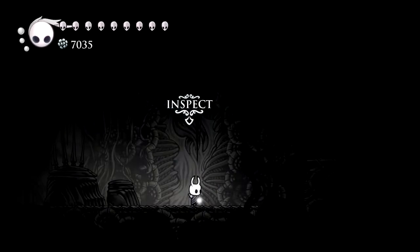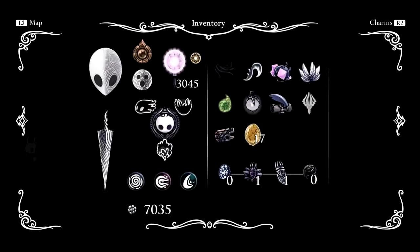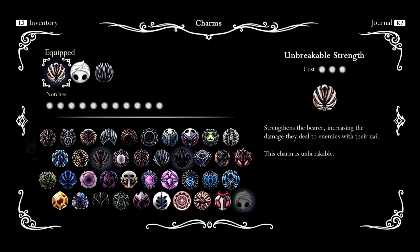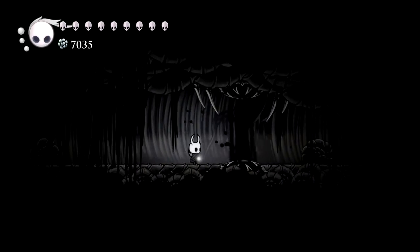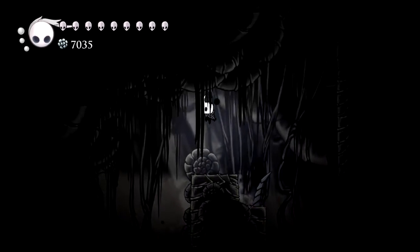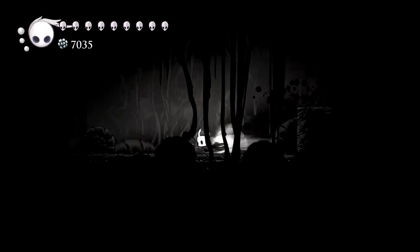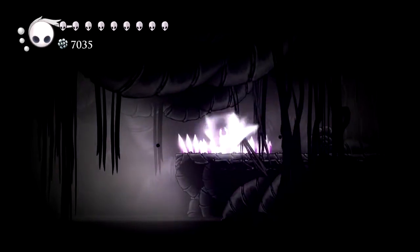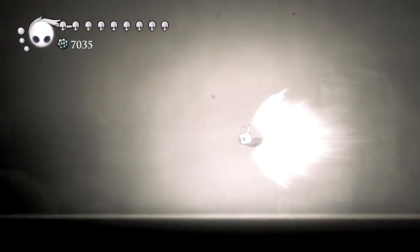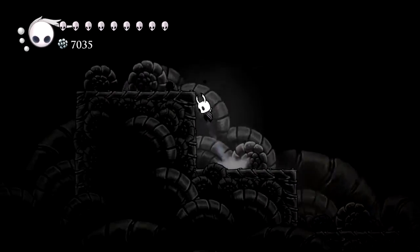I think I killed everything else, so I just have to get the siblings. Then I guess I need to figure out what I need the King's Soul for. Screwed that up - good thing it doesn't hurt me. I need to figure out whatever I need to do with that. It's supposed to be somewhere down here - I'm assuming a door will open somewhere, but I don't actually know where there were any doors specifically. So I guess we'll just head back.